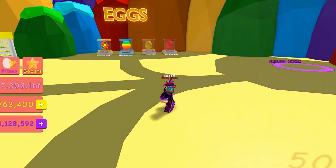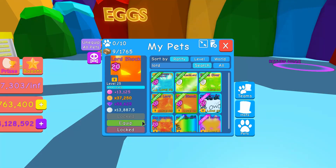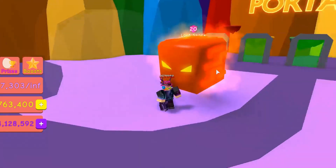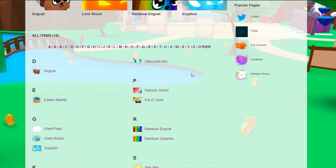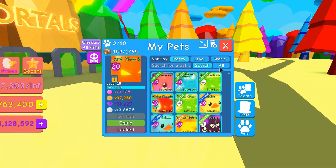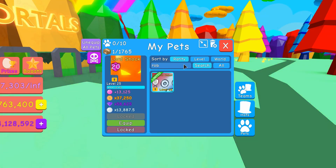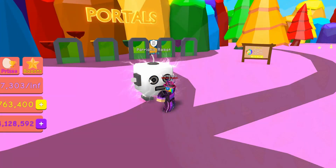We have Aelord Shock obviously, because that's the next one on our list. It's a beautiful and massive pet — it's this beauty right here. Then this isn't a pet, it's Obscure Entity, it's a hat, so I didn't trade for that because it's a bit useless. Next one is Patriotic Robot. We obviously have one of those. Here it is, that's a beautiful baby right there. Looks the same shiny as it does non-shiny.